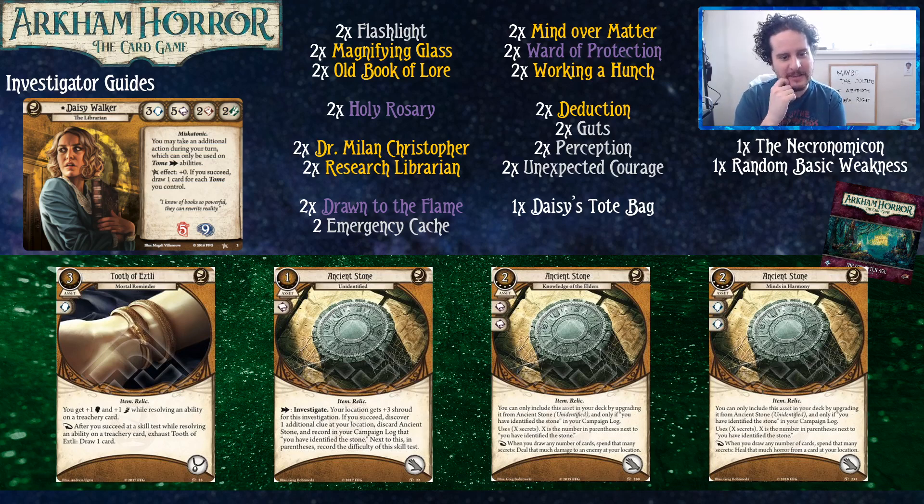We're on to the Forgotten Age. First up is the Tooth of Eztli, which is a defensive item that helps you survive treachery cards. This is another alternative to the Holy Rosary — it plays a very similar role. If you had a choice between the Rosary and the Tooth of Eztli with only Forgotten Age, you'd probably run the Tooth of Eztli. Not only does it give you four intellect defensively, but also if the game is asking you to test agility, it's usually three or bigger. In most cases the Tooth is the better pick, unless you specifically need combat interaction like Shriveling.